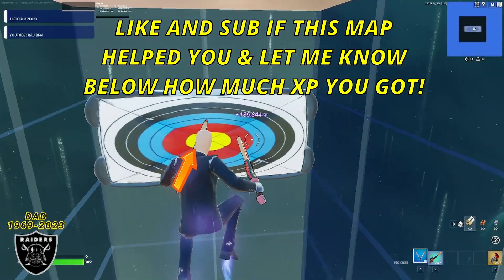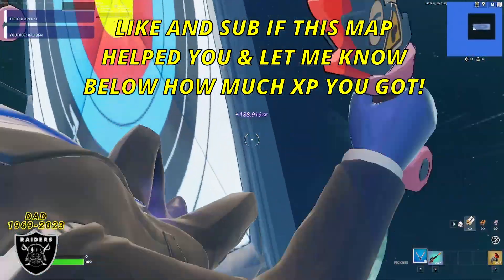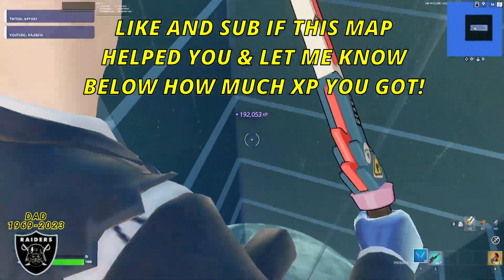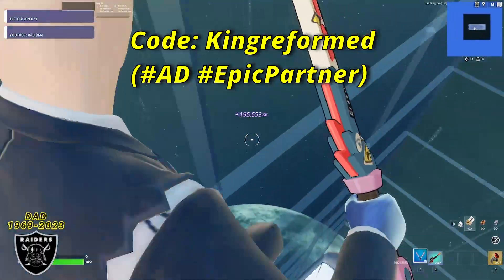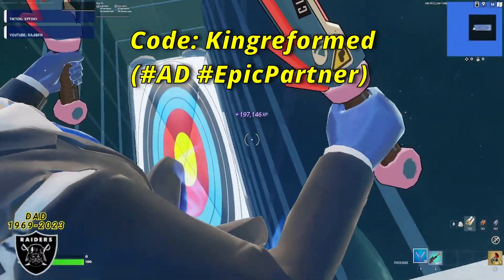This very last button is going to rift us to the bounce room where we have unlimited AFK XP. I hope this map helped you — if it did, please share a like on the video and comment how much XP you got. Fort Nightmares is coming right around the corner, so if you'd like to support the channel, make sure you throw the code 'King Reformed' in the Fortnite item shop. Have a great rest of your night and we'll see you on the next one.